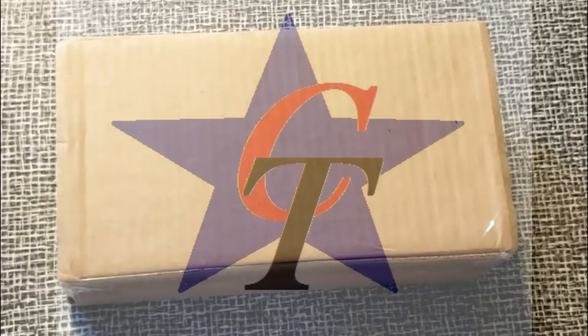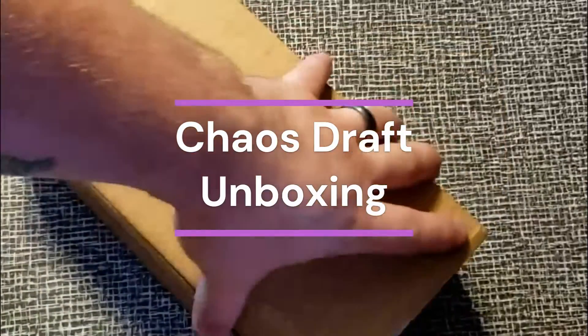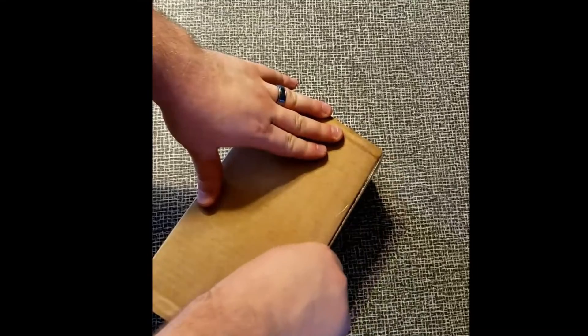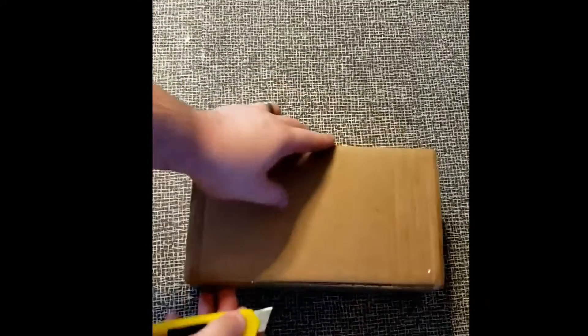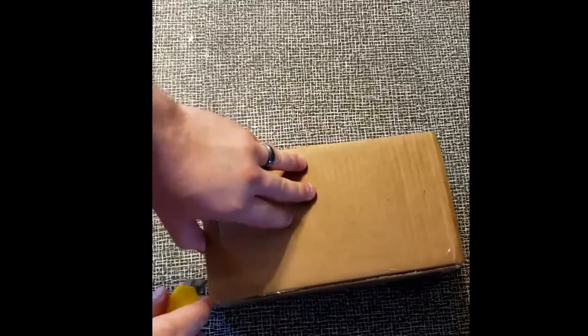This is AJ for Celestial Tacos. Today we're doing a Magic the Gathering Chaos Draft unboxing. Let's take a look. I found this Chaos Draft box on eBay. It was right around $50 and it does come with a box topper.